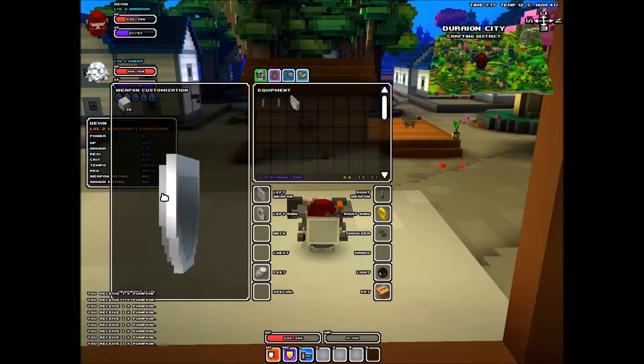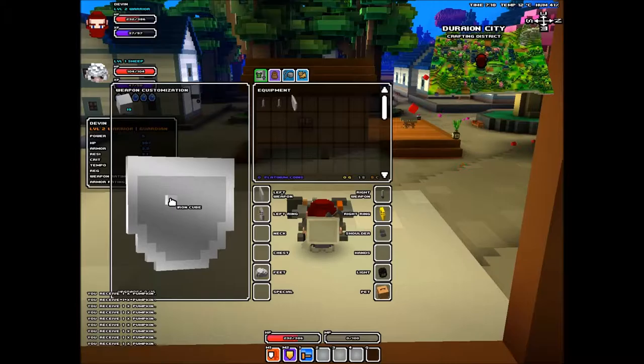You can also use the iron to upgrade your current equipment. If you just attach these iron cubes to the shield, for example, I'll go ahead and do that — I'll try to make a smiley face.